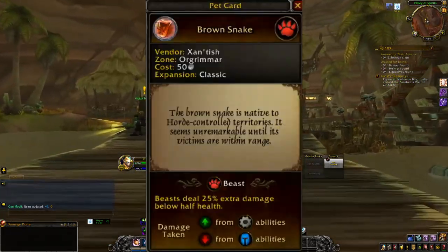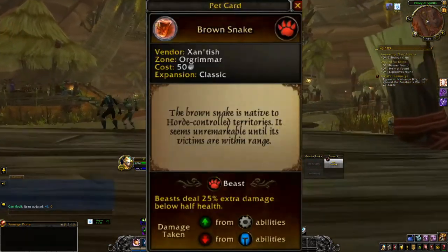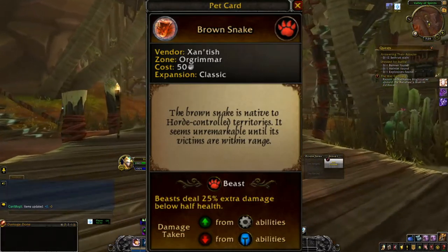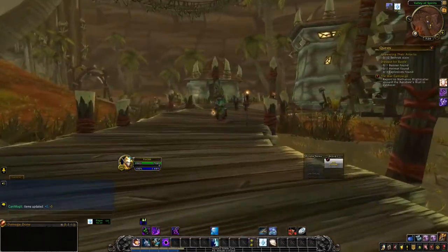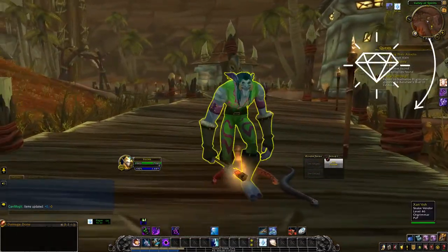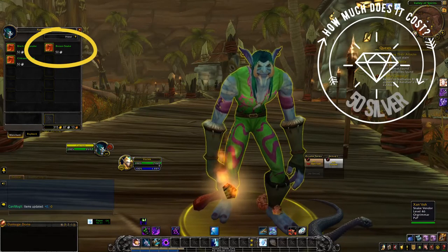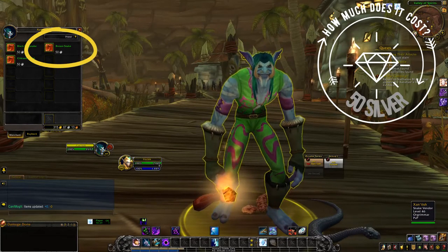Did you know that the brown snake is native to Horde-controlled territories? It seems unremarkable until the victims are within range. And here we are at the end — the troll of the hour. He is the one that will sell us the brown snake for 50 silver.